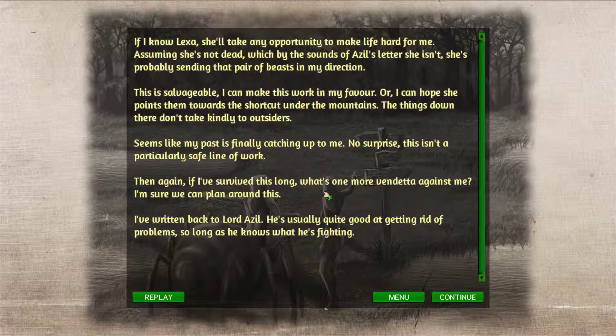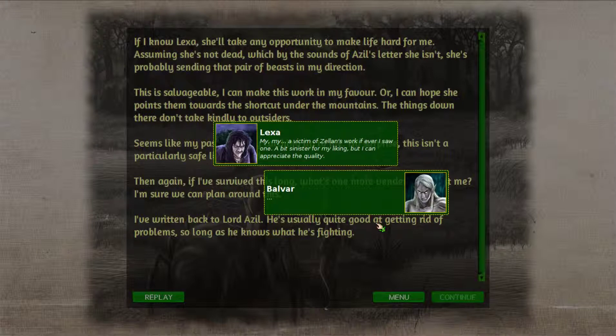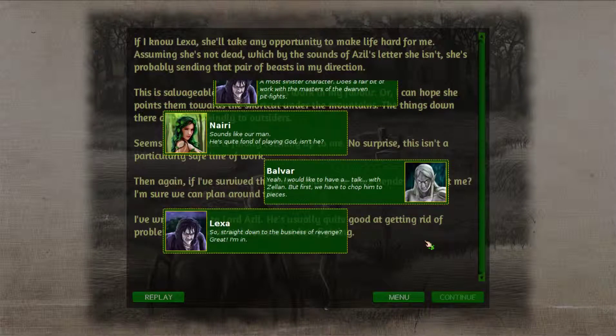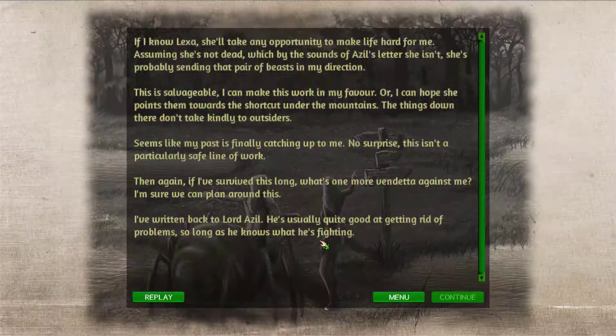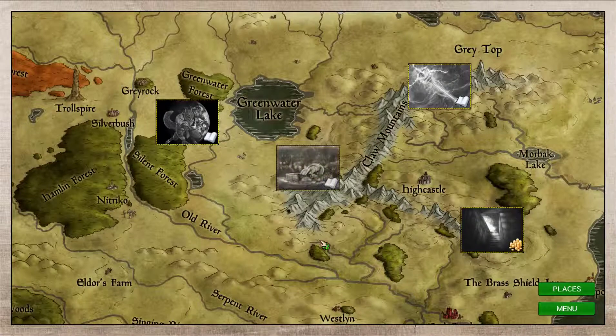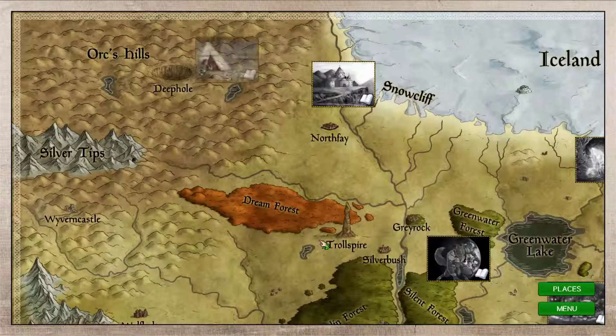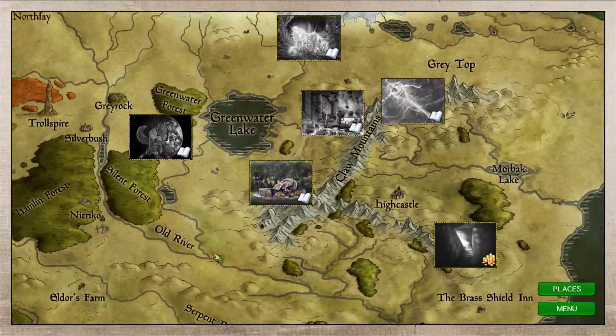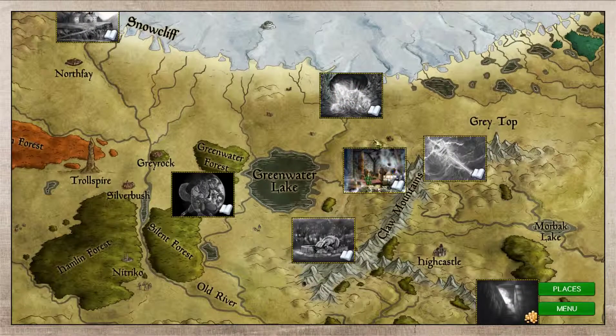Lexa will take any opportunity to make life hard — she's probably sending those beasts in my direction, assuming she's not dead. Back on the world map, some new things have popped in. Finally, the Mermaid turns up. The Alchemist Lab is here as well, and I'll probably get it early because you reap more rewards from it the sooner you build it, in my experience.